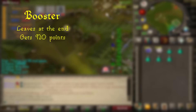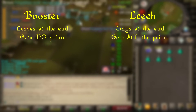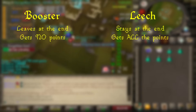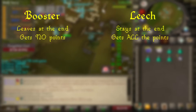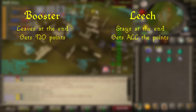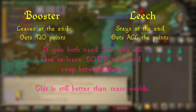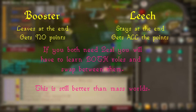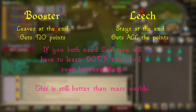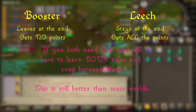In this method, you're each going to play different roles. There's going to be the booster, who will be the one who leaves the game at the end - he doesn't get any points. And the leech is the one who remains in the game and does pretty much the minimum amount of work required to receive points when the booster leaves. This means only one of you will get points per game, so if you both need them, you're going to have to swap roles, so it is worth learning both. Even if you're swapping, it does half the efficiency, but I'm pretty sure this is still faster than doing mass worlds.